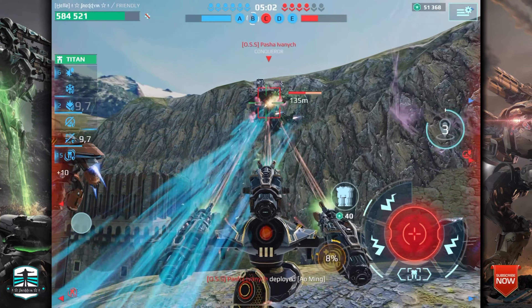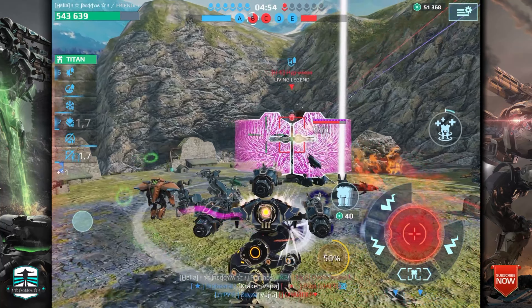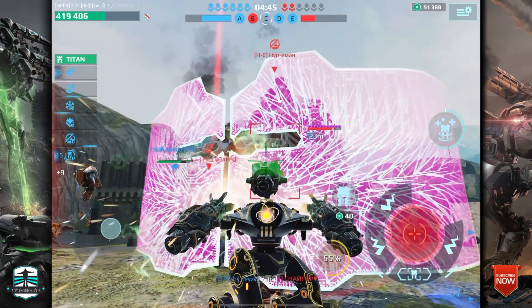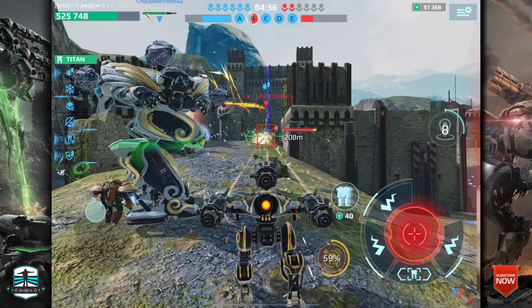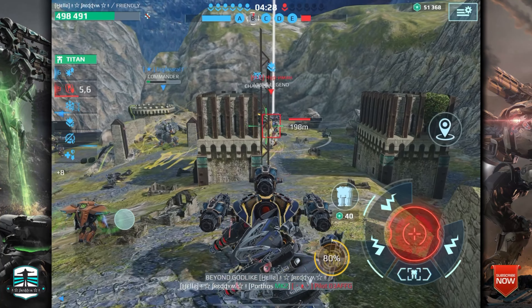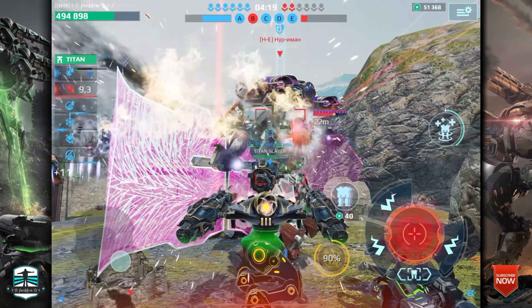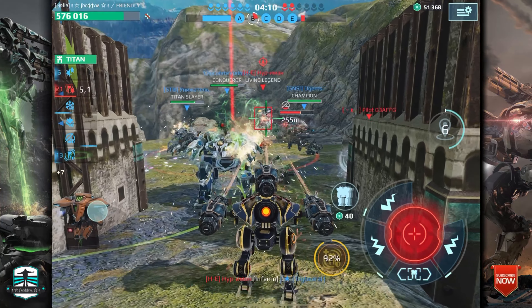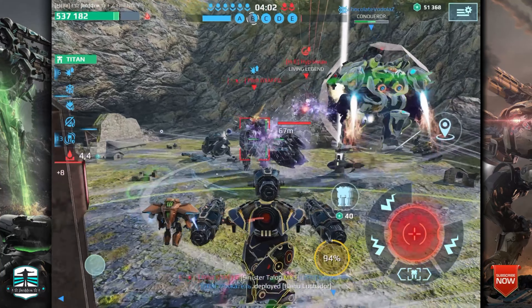This is my first choice for the ultimate robot. Those weapons worked so well and, as I showed you in the live stream too, look at the damage output — it's only me shooting this Titan and we got him down so fast, he couldn't heal himself. You can even outrun the shield ability of the Titan. I helped my teammate with the healing and we still had over 500,000 HP, going beyond godlike with this setup. I wanted to showcase the 340 meter comparison with those weapons.